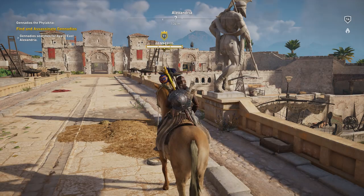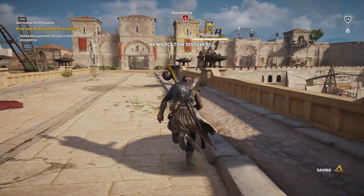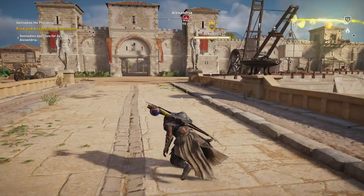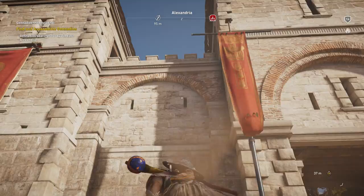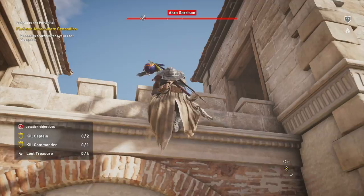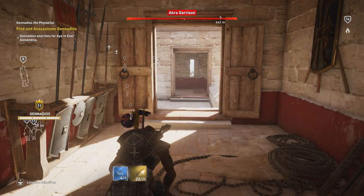Let's get to work. We'll clear out everything but Gennadios, and we'll start on the walls, I think. Although he is up there — maybe that's a bad idea. Actually, he's descending, so we can go up to the walls. They will attack on sight here. Two captains and a commander and four pieces of treasure. We got sleep darts ready to go.